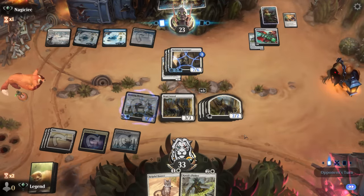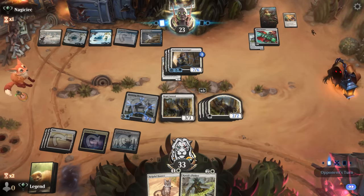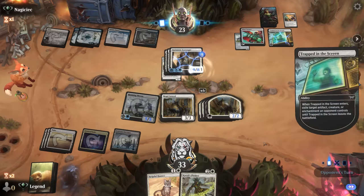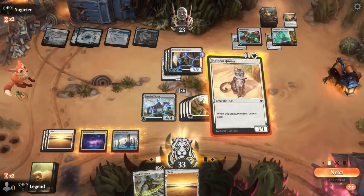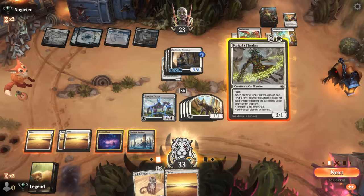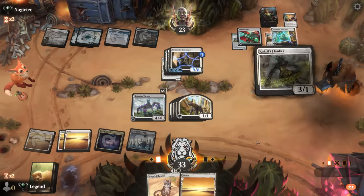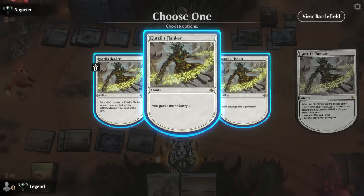We stay back — no attacks. This is the perfect spot for Helpful Hunter. We could even play Flanker first just to scry and make sure we draw what we want. Finding removal for the Scavenger would go a long way. Sky Knight Squire would have been great earlier but probably not good enough right now, even though Roaming Throne would add more counters. Let's hope we draw into something powerful.